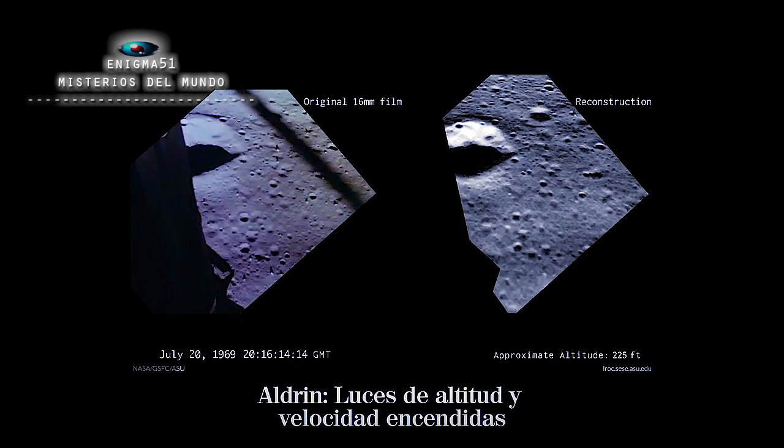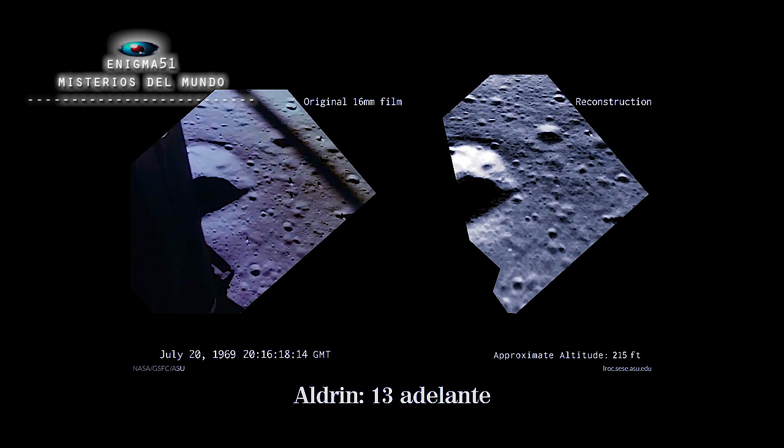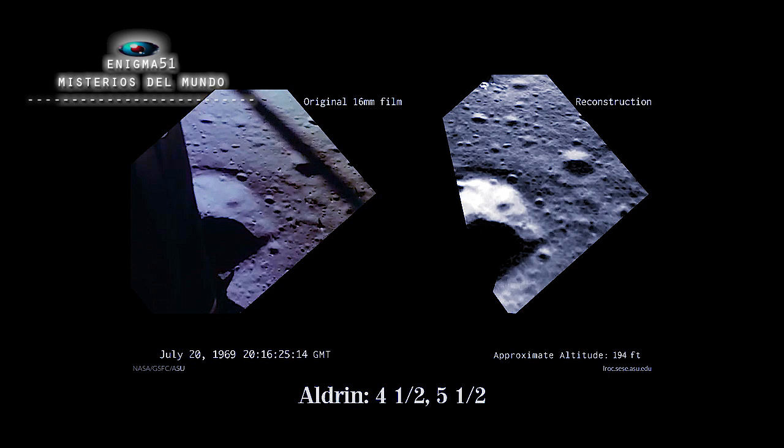Altitude, velocity, light. 10 and ½ down, 220 feet. 15 forward. 11 forward, coming down at 9. Lead to 100 feet, 4½ down, 5½ down.